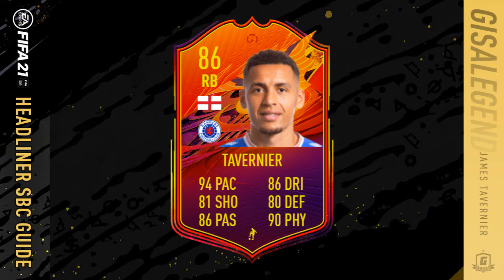Hi y'all, welcome to this Headliners Tavernier SBC Guide. It's an 86-rated card with 94 pace, 86 shooting, 86 pass and dribbling, 80 defending, and 90 physical. An 87-rated upgrade looks inbound - they have yet to lose this season and have a good run of fixtures ahead, which should make it pretty straightforward.